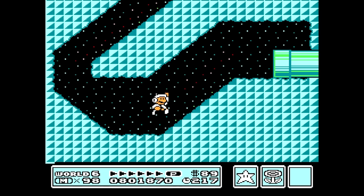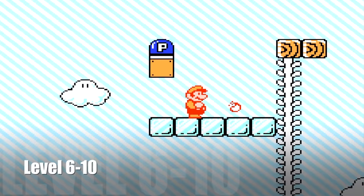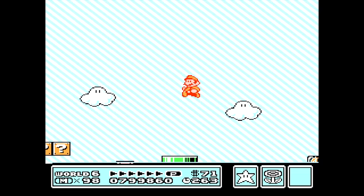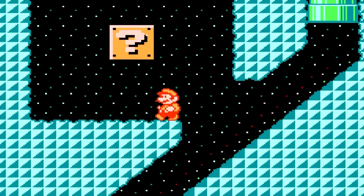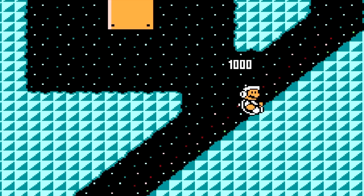Speaking of the hammer suit, one thing you cannot do in the hammer suit is slide down slopes. In World 6 you uncover a vine that takes you up to this area. If you hit the P-switch quickly and you have a fire flower you can head to the right. Once you do you'll find some ice blocks with coins as well as some ice blocks with munchers. Attack the ice blocks with the munchers so we can go in this pipe. This question mark block contains a hammer bro suit. If you go up to the right side and time it perfectly you can slide down and get the suit while in the sliding animation. This shows you what the hammer suit would look like if it could slide down slopes.